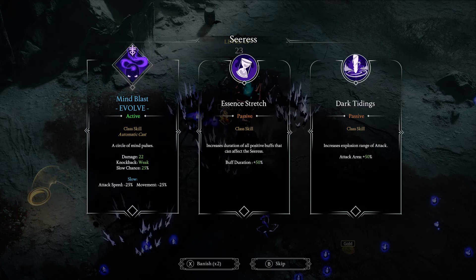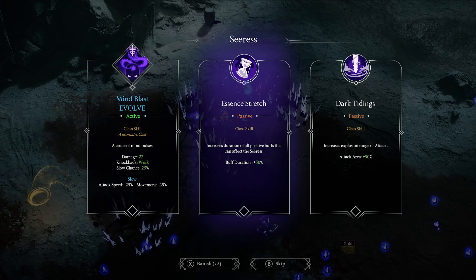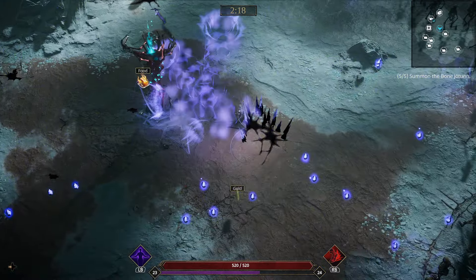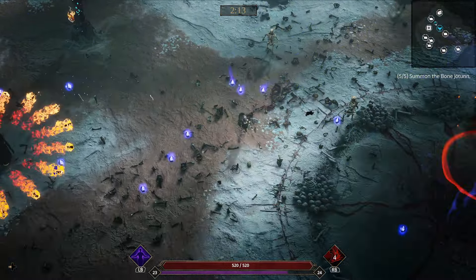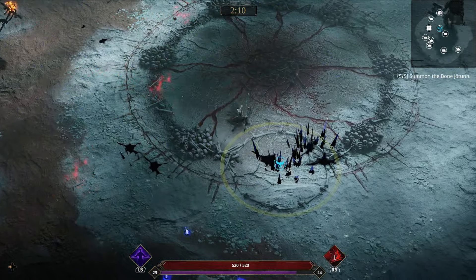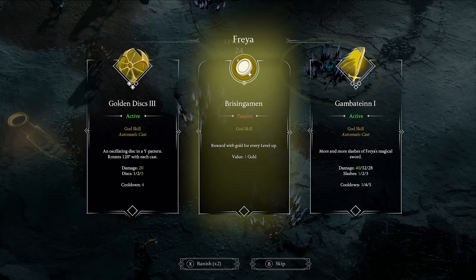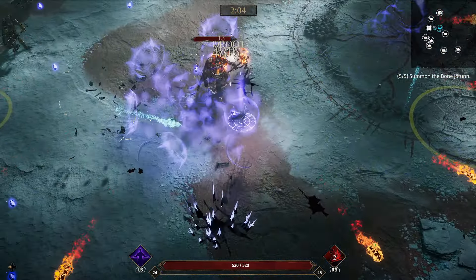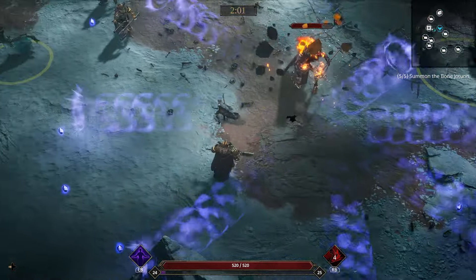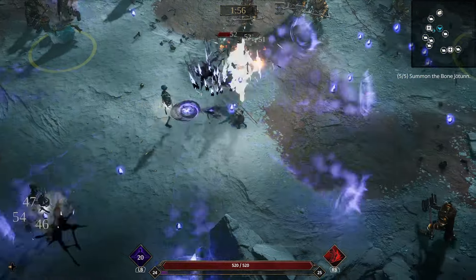Let's go Seerus - yes, Mind Blast! A circle of Mind Pulses. Slow chance 25, damage 22, and then weak. Yeah, that's cool - that's a much improved spell. We're going to do Freya - let's do Golden Disk 3. Maybe we can get Golden Disk evolved too. We only have one more level, but we got it - we got our two Seerus abilities leveled up, which is perfect.